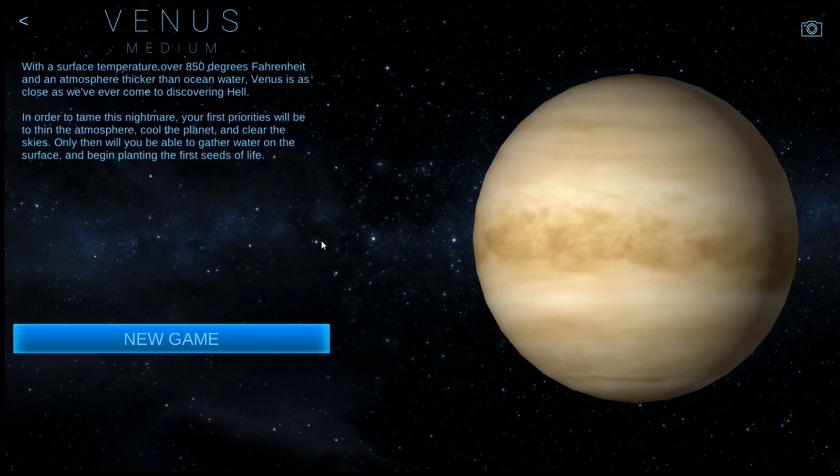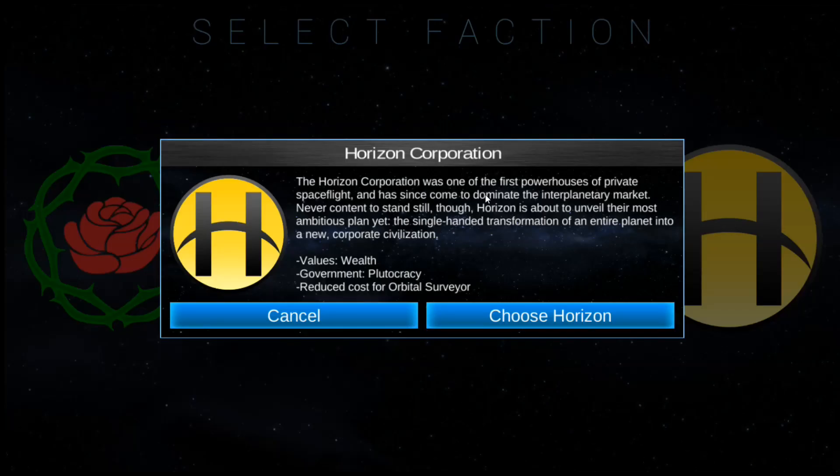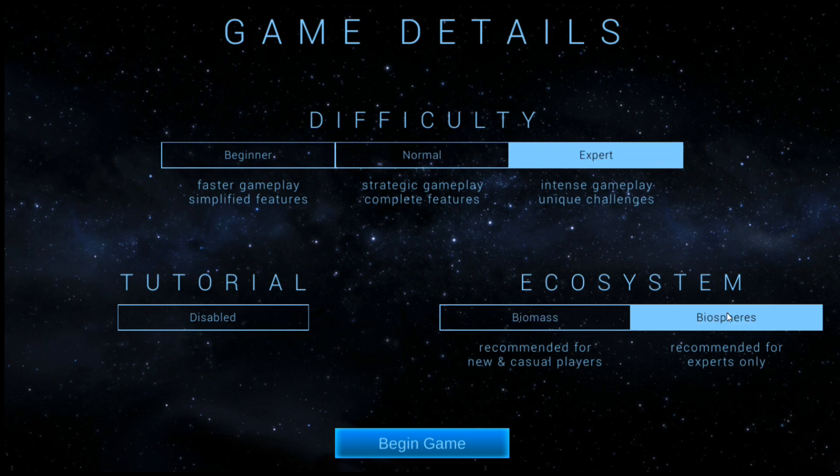In order to tame this nightmare, your first priorities will be to thin the atmosphere, cool the planet, and clear the skies. Only then will you be able to gather water on the surface and begin planting the first seeds of life. It's going to be a really difficult playthrough. We're actually going to go ahead and pick the Horizon Corporation again because I just like the way that they operate. And it's going to be expert and biosphere as it was before.